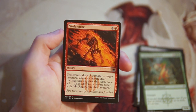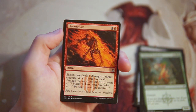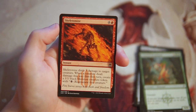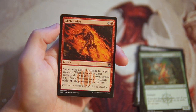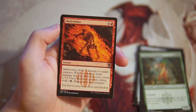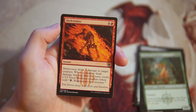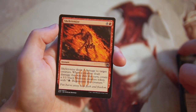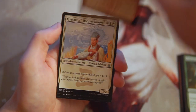Skeleton Eyes is four and a red for an instant. It deals three damage to target creature, and when a creature dealt damage this way dies this turn, you create a 1/1 black skeleton creature token with 'pay a black: regenerate this creature.' I like this card quite a bit — it's a little expensive but it is instant speed, and if you kill something with it you get a 1/1 black skeleton creature token. So far this seems to be the most exciting card in the pack in my opinion.